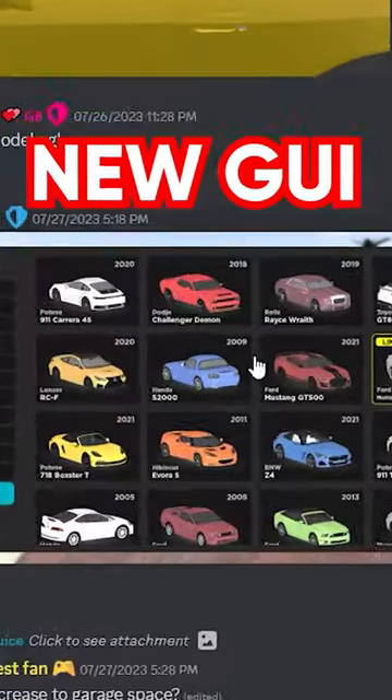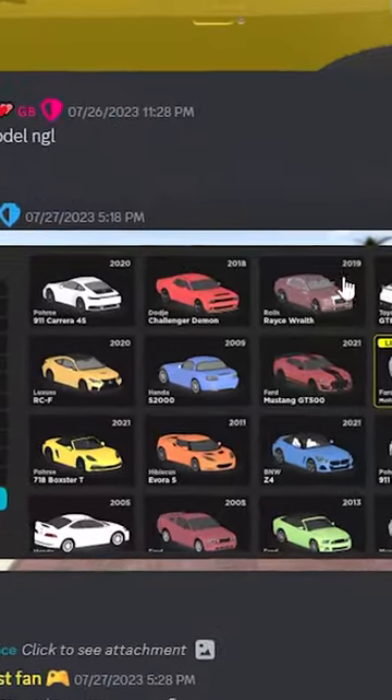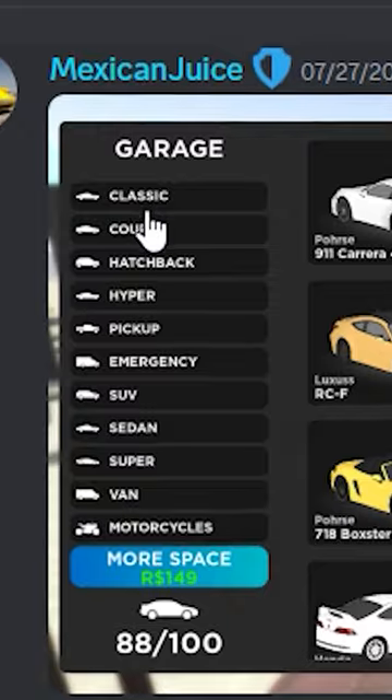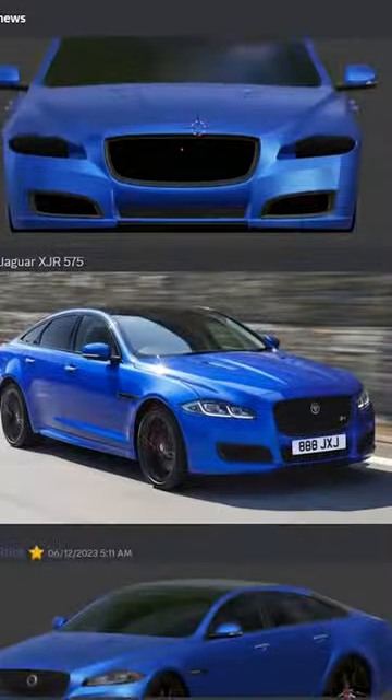We're getting a new GUI right here. As we can see, it will display all of your cars like this, say which ones are limited, and you have all of your car categories on the left.